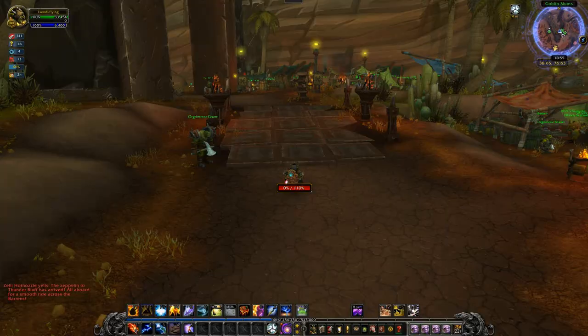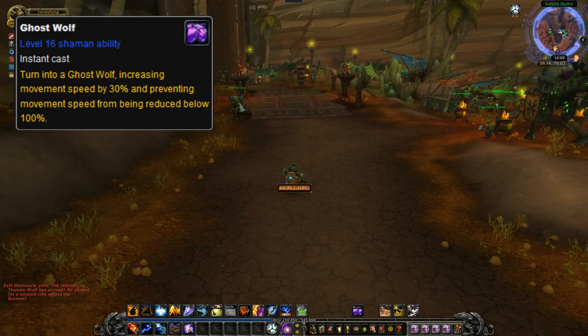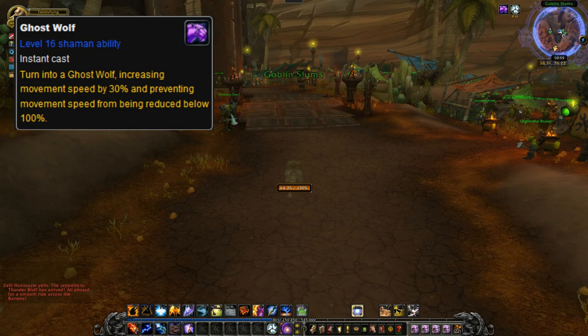To take it even further, I'll hop on my Shaman and use Ghost Wolf. Ghost Wolf increases your movement speed while suppressing slows just like Blazing Speed. And would you look at it, he too is going the normal 64% speed while backpedaling.